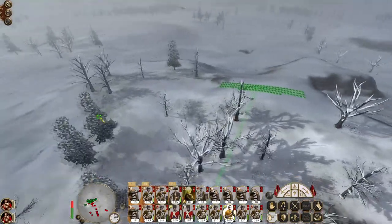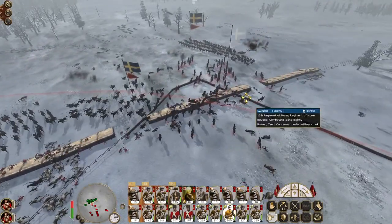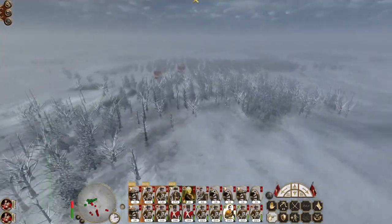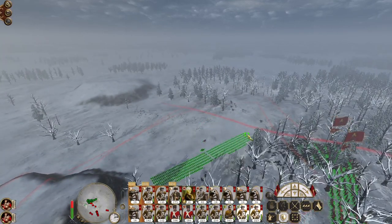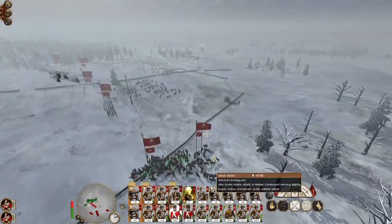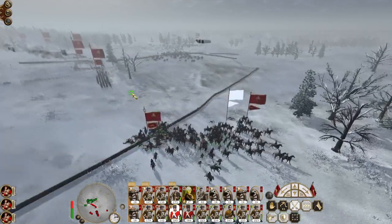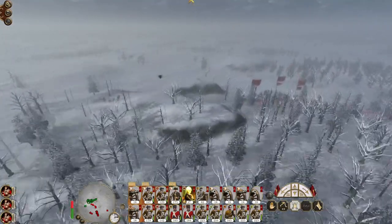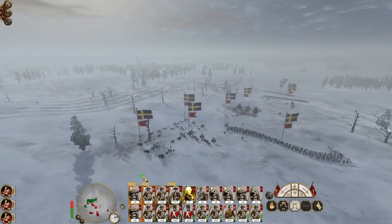Sending my Swiss Grenadiers to give them some extra support. My light infantry can take position up on this ridge. Lots of square formations set up. Unfortunately they've all run past the bulk of our anti-cavalry defences. Let's just bring our cavalry back across. General's bodyguard is down. Enemy general is down. Swiss Grenadiers get back in formation.